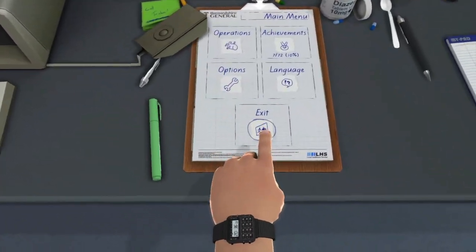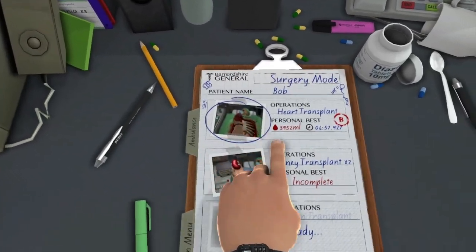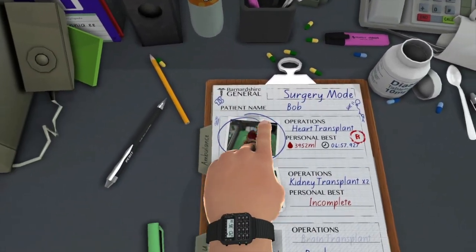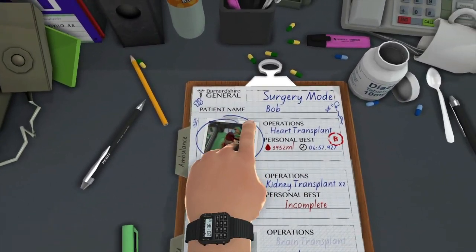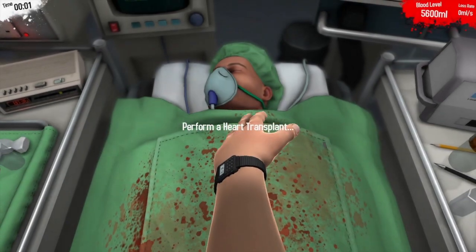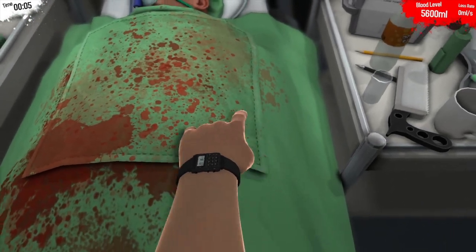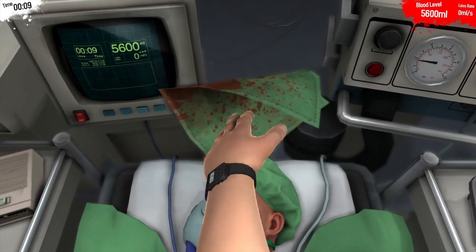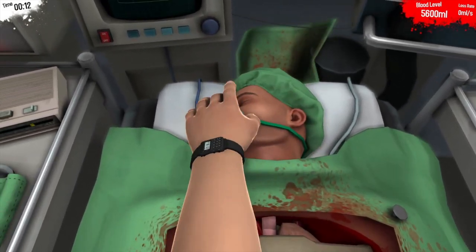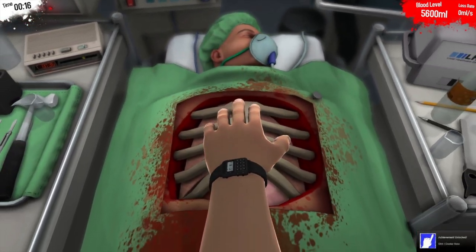I'm just going to bloop. Right, out the way, mouse. This is the operations menu — heart transplant. Patient named Bob. Let's do this! And grab that — let's get this off of here. Stay with us, Bob. You can do it! You've got to help us out.